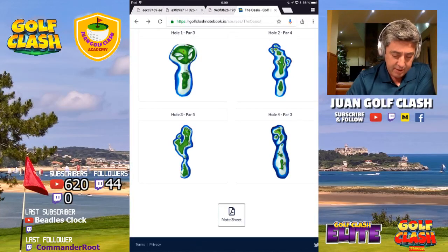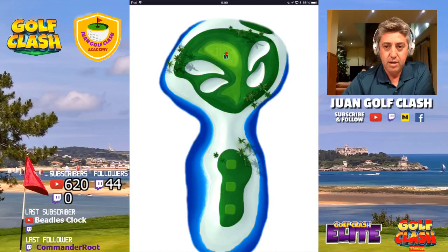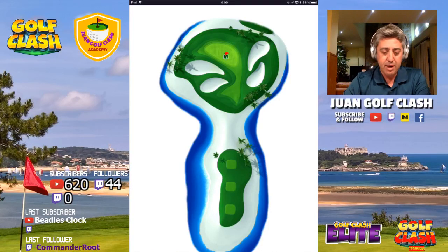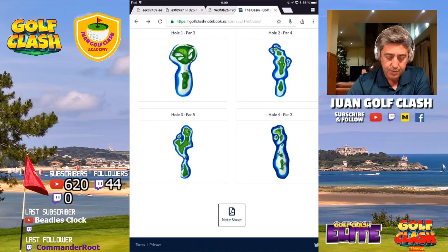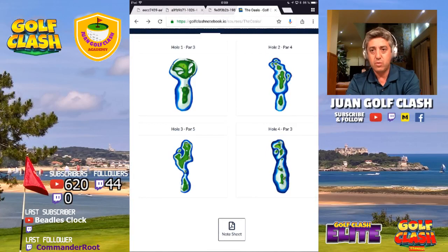Finally, our beloved hole — a very tough par three and another rough bump hole. Especially with tough winds like headwind or tailwind, it will be a very tough rough bump. Maybe we will have the chance to play it safe and get the birdie. So these are the classic Oasis holes: a par five, one of the par threes, and two rough bump holes, which are always difficult.